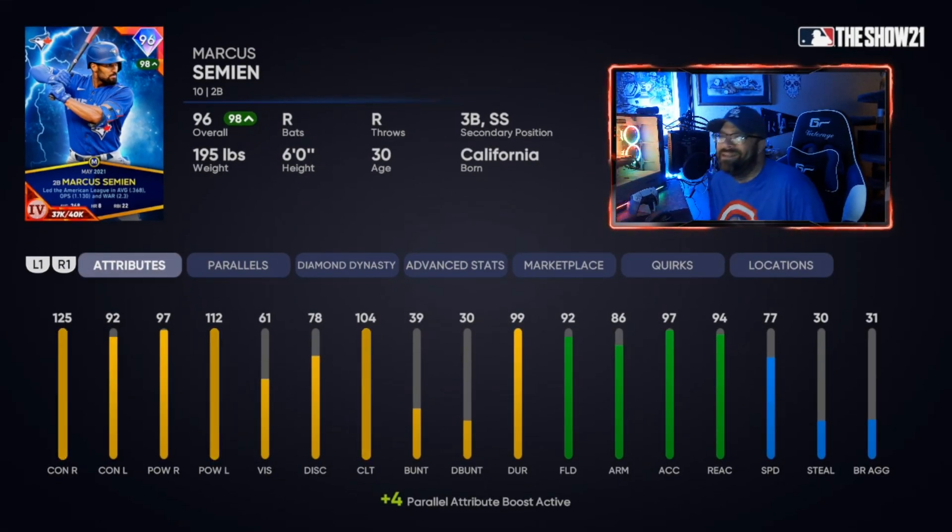The last second baseman is Marcus Semien, 96 overall — the Player of the Month card from May. He's a great card with high contact, high vision, and diamond fielding once paralleled. He's got 77 speed going to 78 when done, and like most second/third/short options he can play multiple positions, with third and short as secondaries.